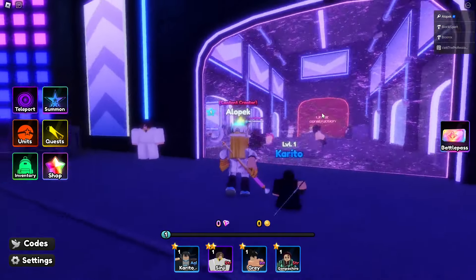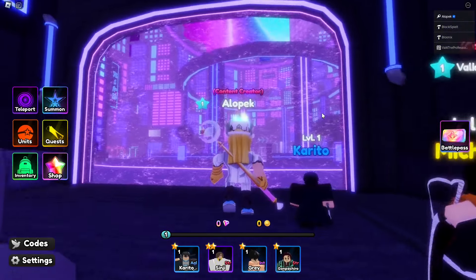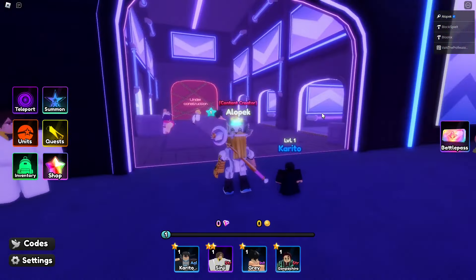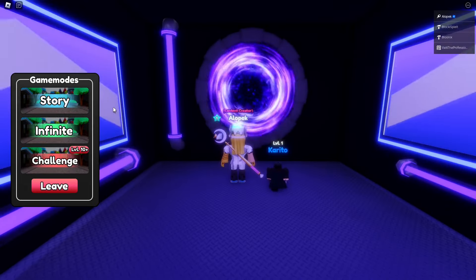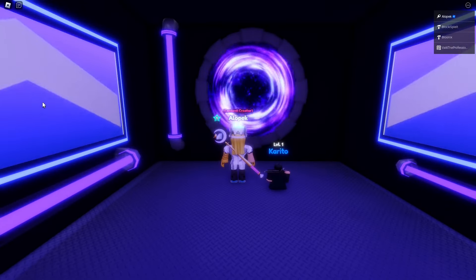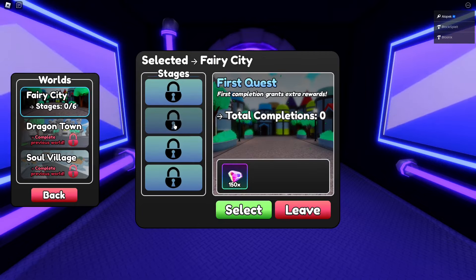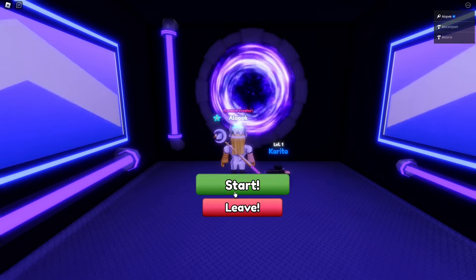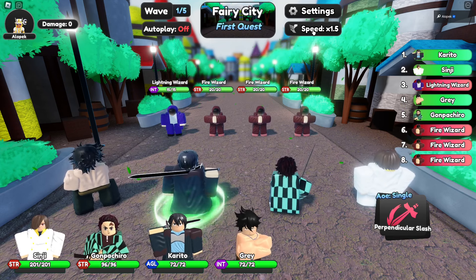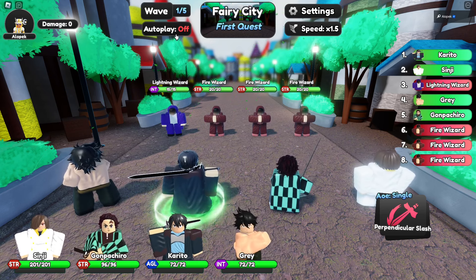Let's head over to the play option. The lobby reminds me a lot of Anime Adventures' lobby — I think it might look a bit better, but that's open to interpretation. Let's do the first story first: Fairy City, six stages, 150 gems reward. Let's get into it.